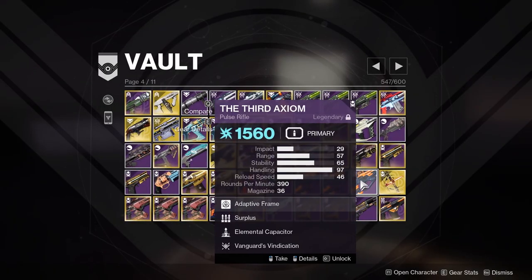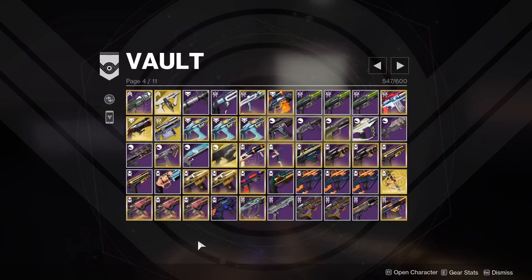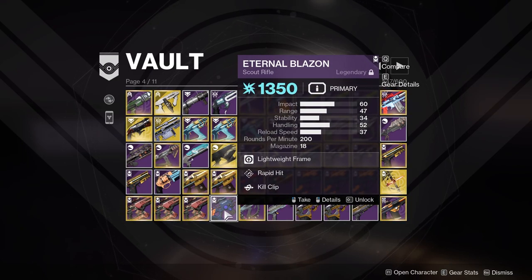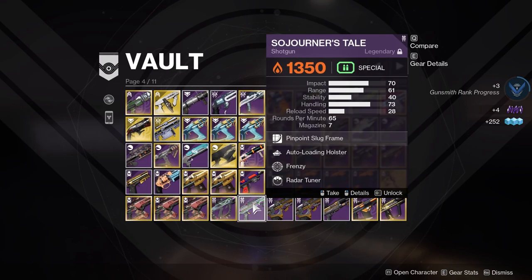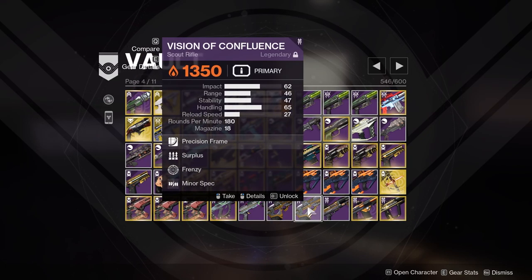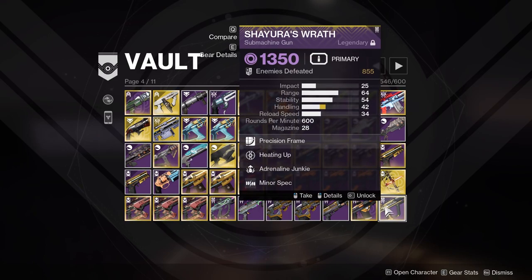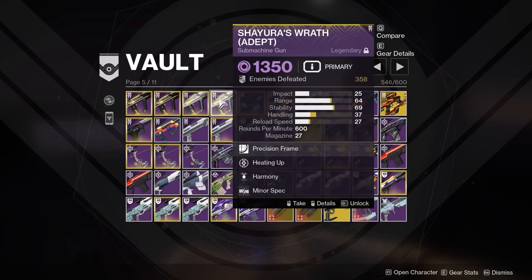Imperial Needle Archer's Tempo Frenzy — that was fun. Surplus Opening Shot — keeping for the future. Rapid Hit Rampage Quickdraw Moving Target. Igneous Hammer got taken out of the pool so it's kind of valuable. Feeding Frenzy Rampage Brass Attacks, Killing Wind Frenzy. My only Palindrome with Rangefinder — gotta keep that. Surplus Swash, Overflow One for All — these are getting buffed right? I think these were the ones getting buffed so I'll keep both of these in case they get some sort of crazy meta. Keening — love Keening, one of my high Crucible kill weapons. Frozen Orbit Moving Target High Impact — I have enough potential Crucible snipers.